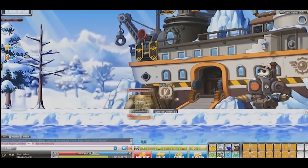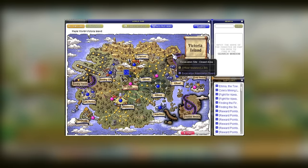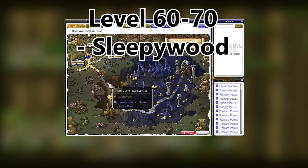From level 50 to 55, I suggest you do arena quests — a quick short story quest line that's quite fun. After that, we go to the excavation site from level 55 to 60. The excavation site is near Perion. I suggest you train at skelet dogs and mummies, then officer skeletons, then wooden masks — in that order.